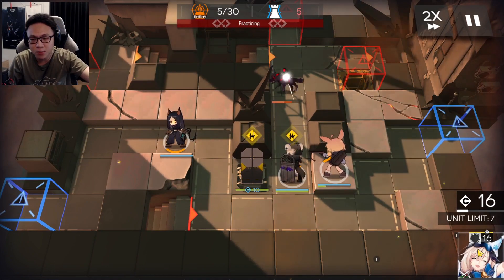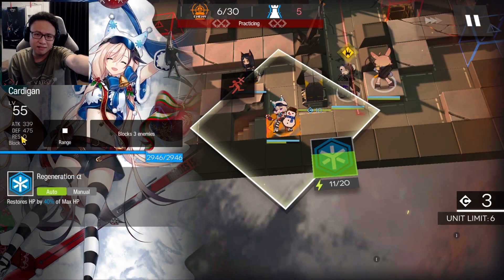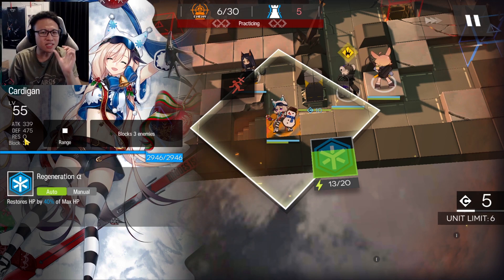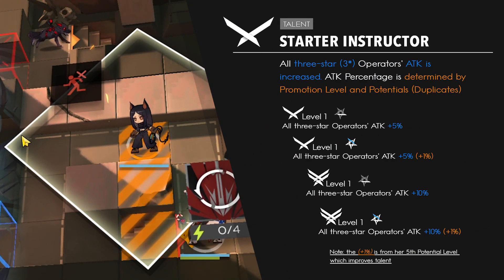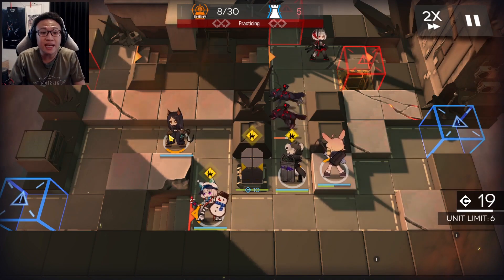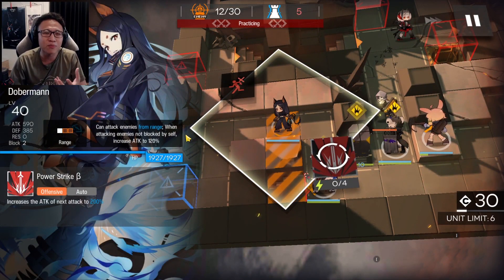I'm placing Cardigan in as well. Notice that Cardigan's attack was 305 before, but when I dropped her in it increased to 339 — there's an increased effect happening. That's because of Doberman's talent. When you deploy Doberman, all three-star operators gain 10% additional attack — that's at Elite 2. At Elite 1, it's a 5% attack increase for three-star operators only; all other operators are unaffected. This becomes a very interesting talent if you're a three-star-centric player. If you don't use three stars much, the use case of Doberman becomes much less apparent.